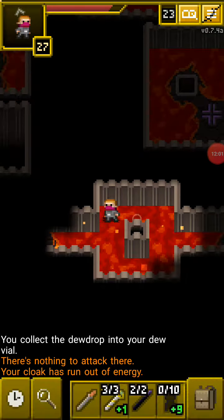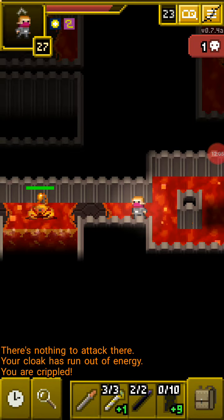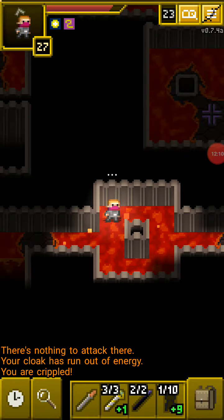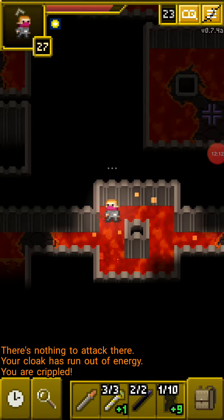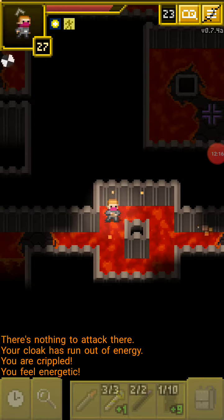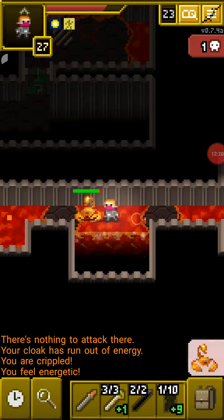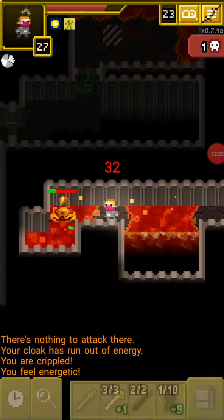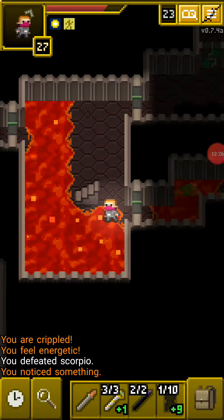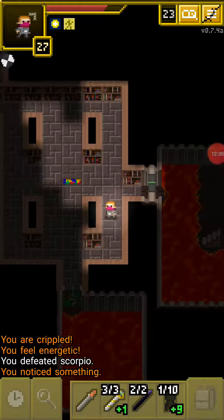If the scorpion hits you, you get crippled, and if you keep charging at the scorpion while crippled he's gonna have an extra turn on you. I'm gonna drink a potion of haste — he's gonna hit me a little bit but I'll be much faster than him so I'll just be able to deal with him and there's nothing he can do about it.